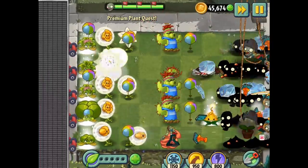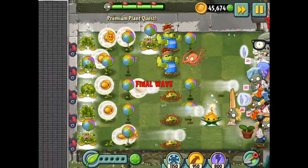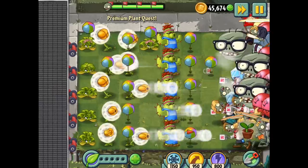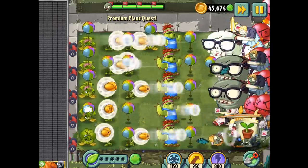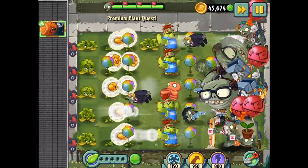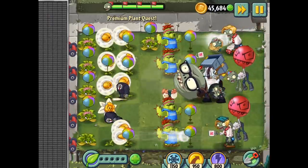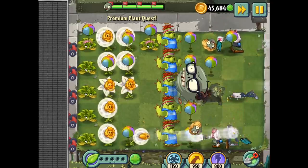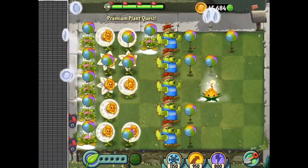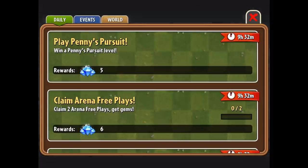Boom boom boom. Trying to set the traps again. There we go — I think we're done. I'm not sure what we learned there but we're done. I like how you can just put the traps directly on the plants — that's pretty cool.